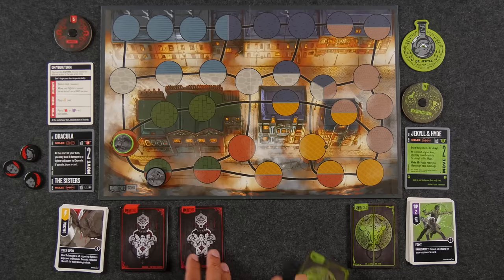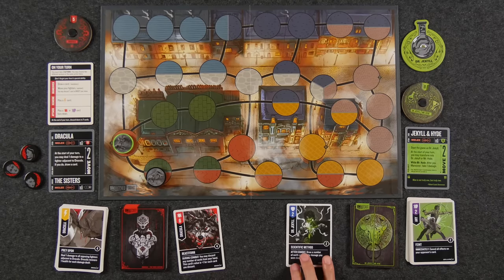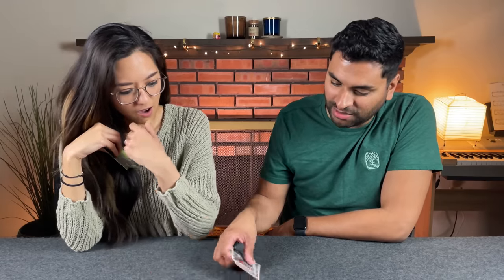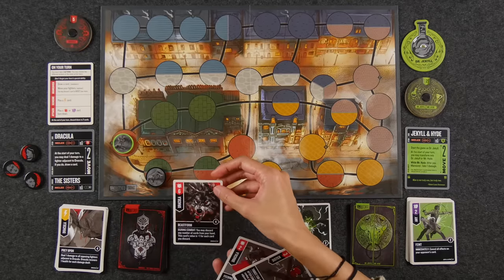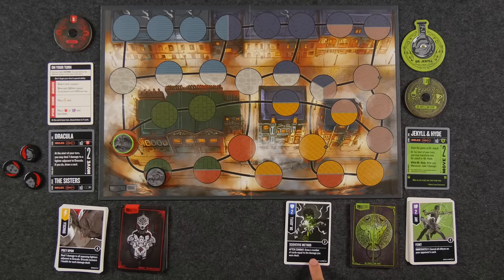Naveen reflects that he didn't utilize how easily Dracula can flee — with Mist Form placing him anywhere in his zone, he could have been more defensive. Instead he kept running up aggressively. Post-game, Monique summarizes: Unmatched Cobble and Fog features four characters — Dracula, Jekyll and Hyde, the Invisible Man, and Sherlock Holmes with Watson. The Invisible Man has three fog tokens on the board and can teleport between them with an inherent fog-based defense. Sherlock Holmes involves guessing and mind games with range attack via Watson.